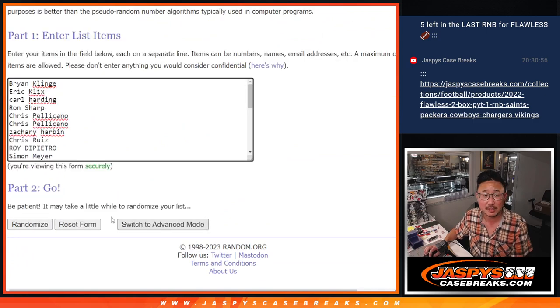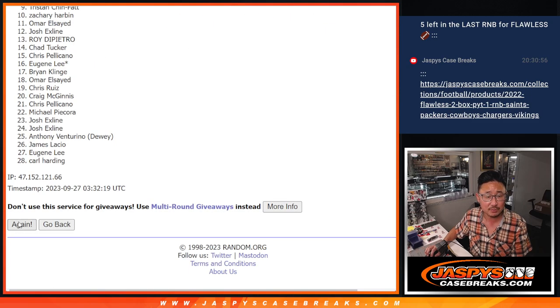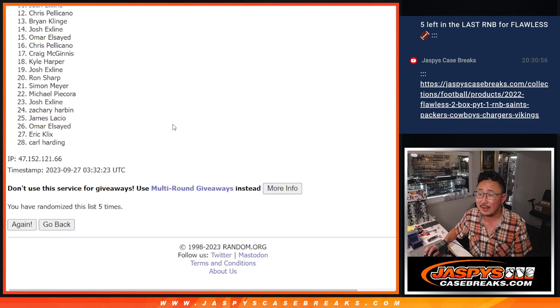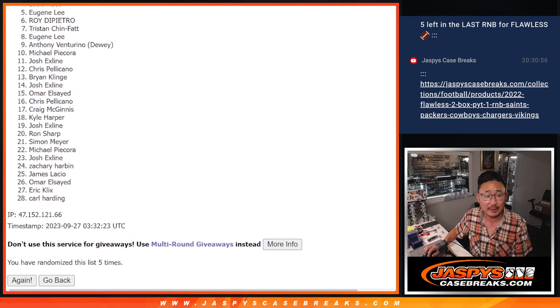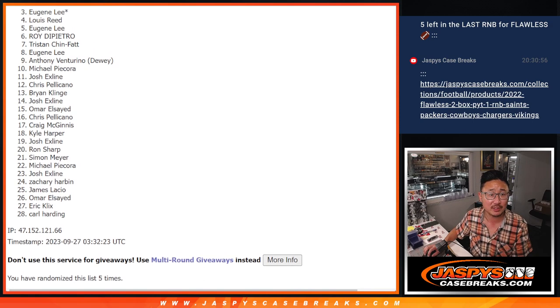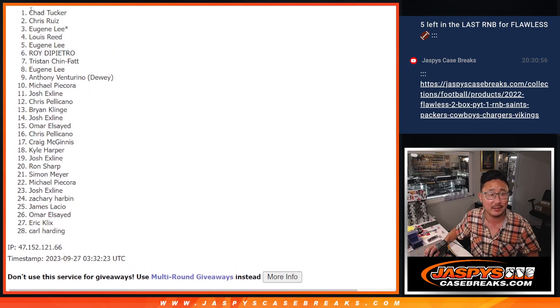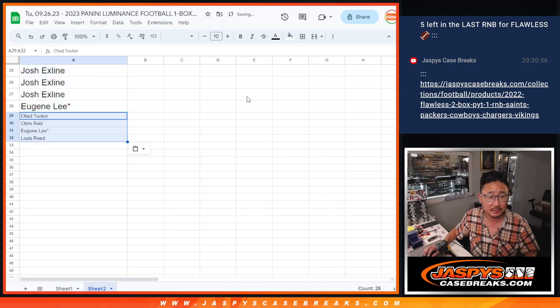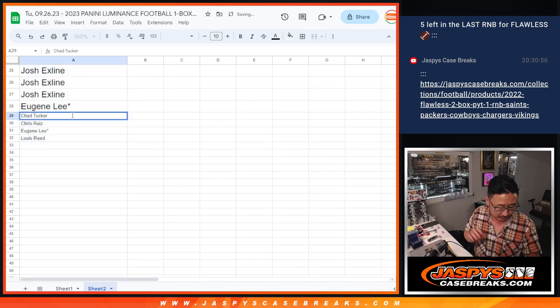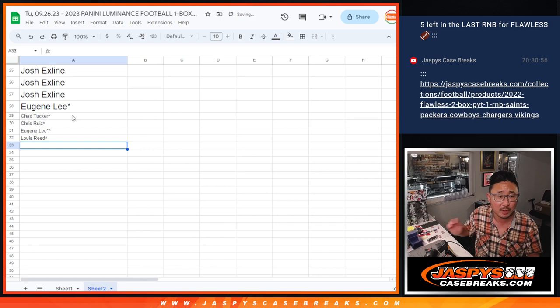Four and a one, five times. Top four after five get the extra spots. Five through 28 — thanks for trying, but you're still involved in the action and part of that break credit promo too. Details on Jaspi's CaseBreaks.com. Top four extra spots go to Louis, Eugene, Chris, and Chad. Extra spots going your way — a little buy one, get one action, which is always nice. We'll put little rooftops next to your name so you know you won those spots and can distinguish them from your full spots.